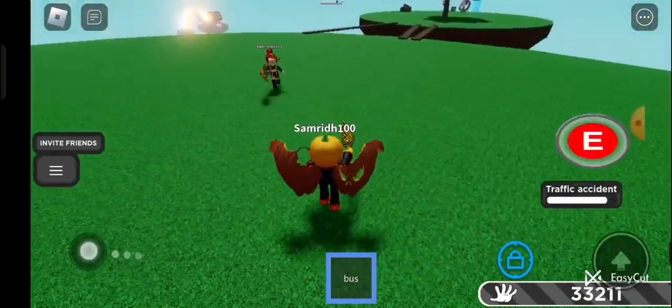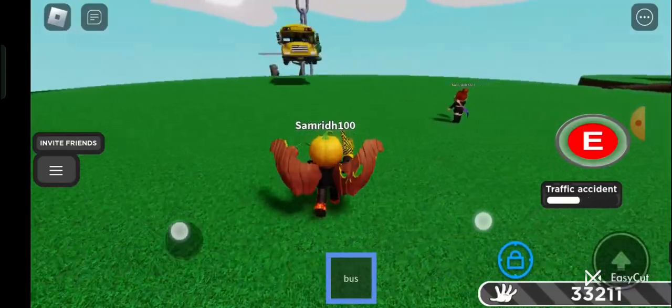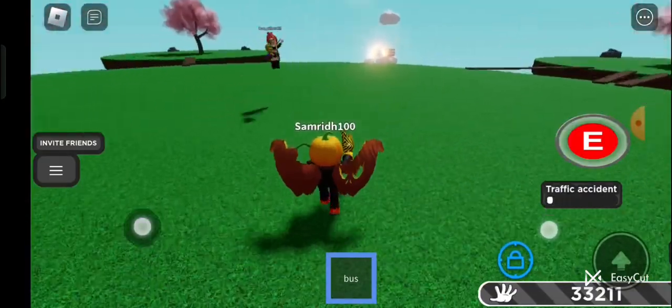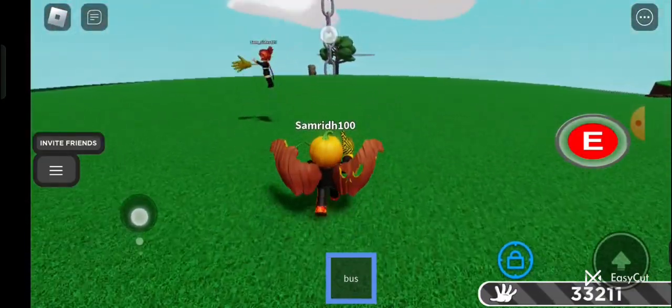Now it's time to showcase the bus glove. What the bus glove does is basically you can summon a bus toward your nearest person — just like my sister did it. Now I'll be using it on her. Fun fact: you can also dodge the bus.